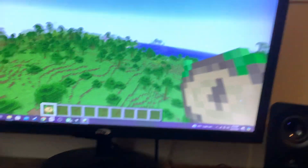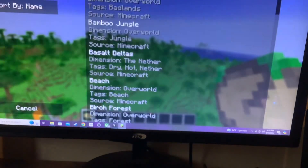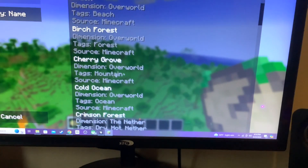Today I want to show you a mod that I got from Minecrack. It is called Nature's Compass, and if you right-click it, it gives you information and points to the nearest biome.